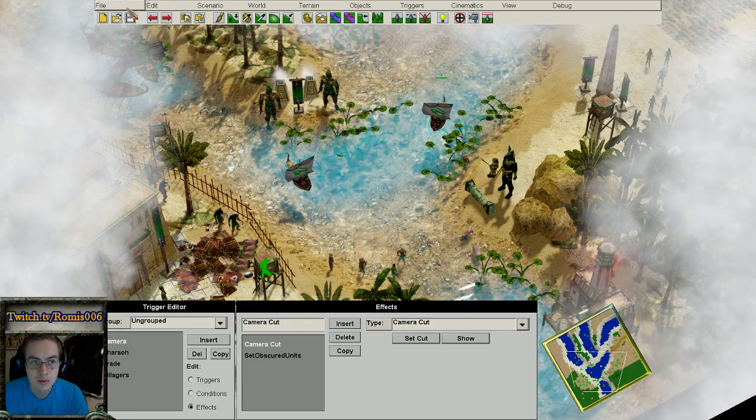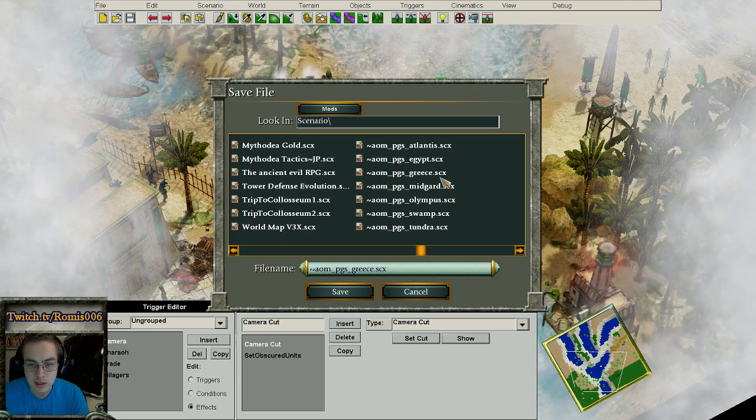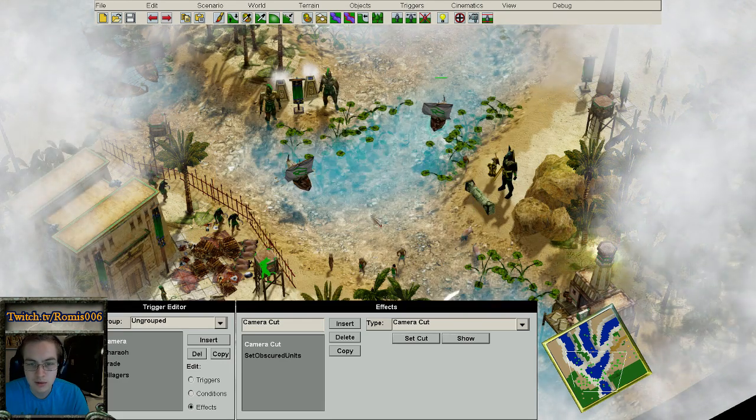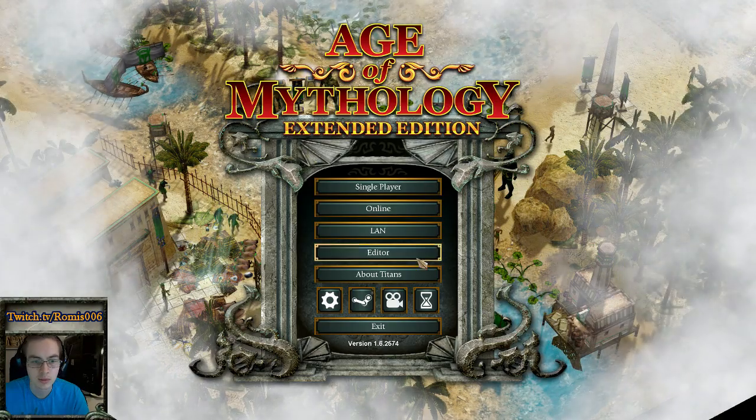Alright, so if you go into the triggers here, this will be how your menu screen looks. What you do is click Save As and click AOM underscore PGS underscore Greece, then click Save. It says file exists — click OK.